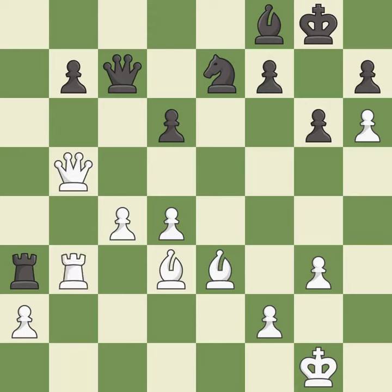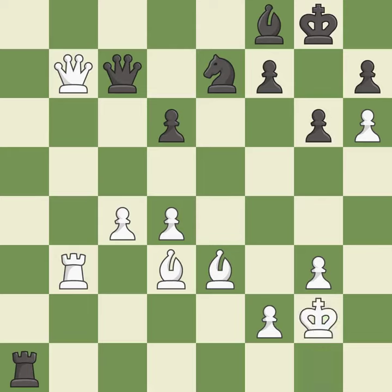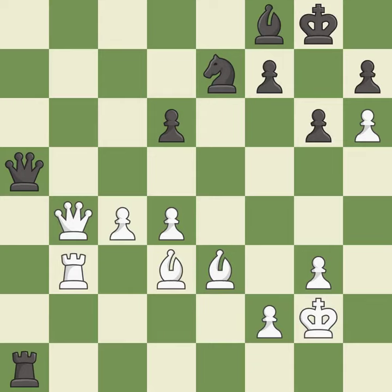This blocks an attack on a vulnerable bishop. This is an equal trade — very precise. One of the best moves. This steps away from the checking rook. This move puts the queen on a safer square. This ignores a better way to offer an equal trade of pieces — it is a mistake.